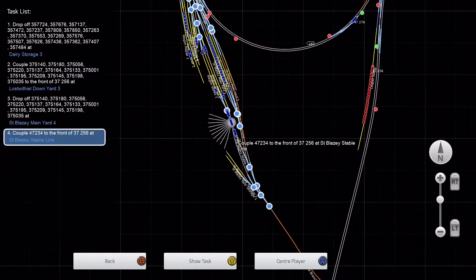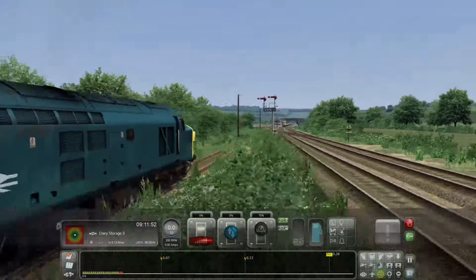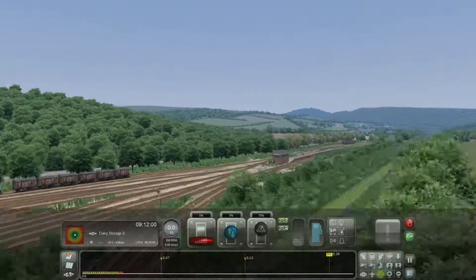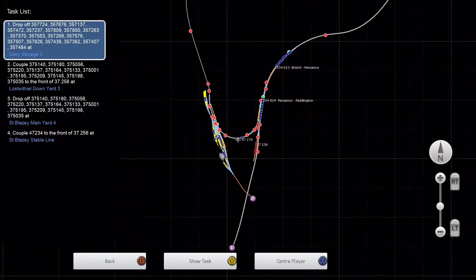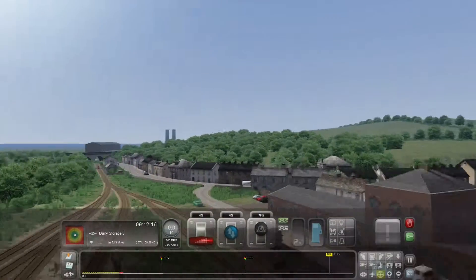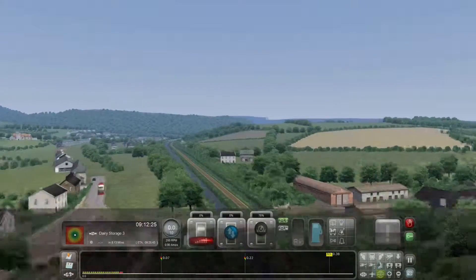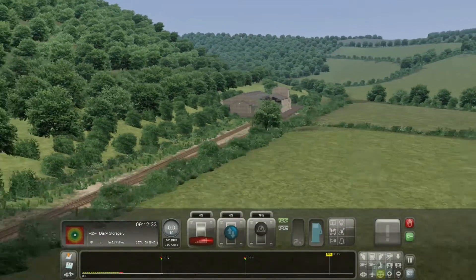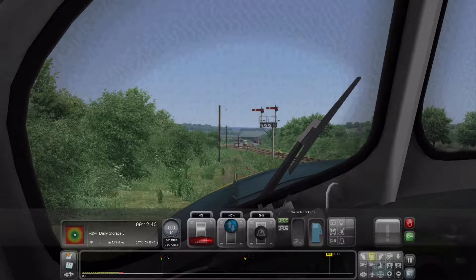It's from Cornwall. You've got Fowey Docks, which is a freight-only line, about six miles long, and it goes up to Lostwithiel — not sure how to pronounce it, but yeah. You've got a station up there and a few sidings. That line is actually the main passenger services line, the old Great Western down to Penzance. When you join Lostwithiel coming up from Fowey Docks, you just disappear to a portal, so you have to turn around, and it takes you down to Par, where again you end up at a portal.